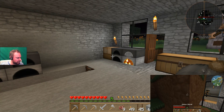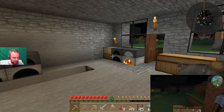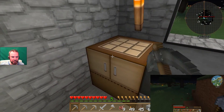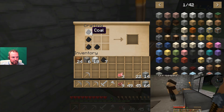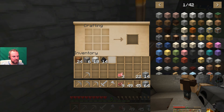We've got Mouse Tweaks which lets you just drag items across your inventory. Brilliant. I think it's my favourite mod. That's my wife's favourite mod.